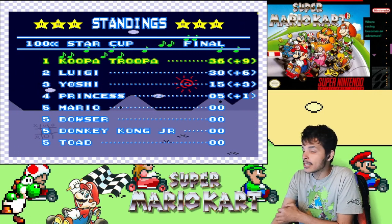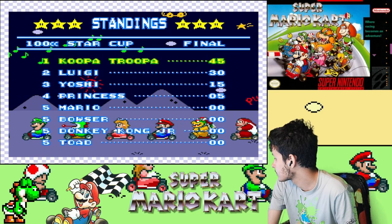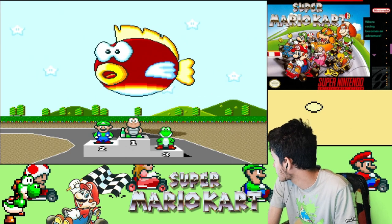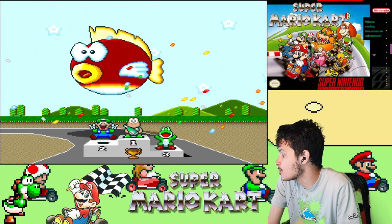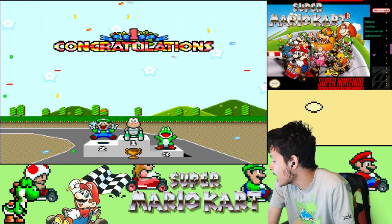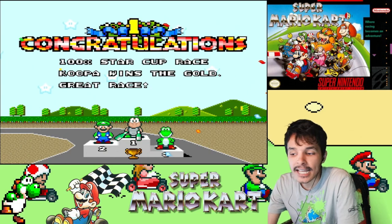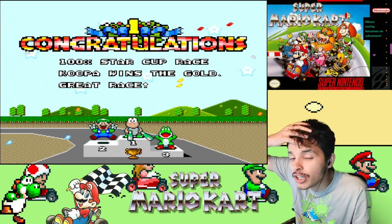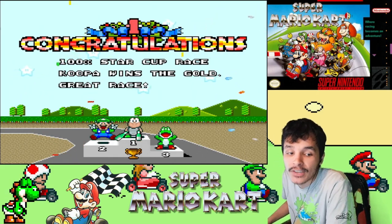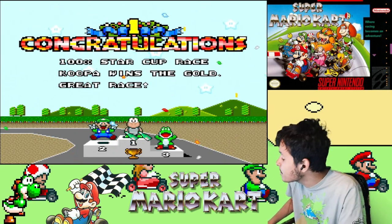And we'll see the victory ceremonies now. GGs, let's go! Luigi and Yoshi in the standings — my homeboys in green. We're all wearing green: Koopa's wearing green shoes, Yoshi's all green outfit. Congratulations — 100cc Star Cup, Koopa Troopa wins the gold! Great race. And with that, that's gonna be it for this episode — the 100cc Star Cup. Next is gonna be the last cup of the 100cc class. You know who the character is gonna be. Take care, be safe, and until then I'll catch you gamers in the next episode. Goodbye everybody, bye bye!